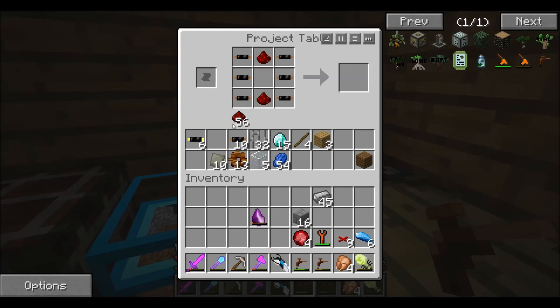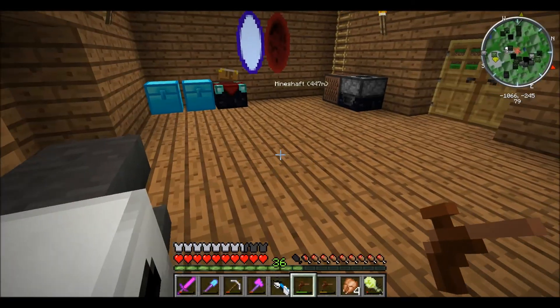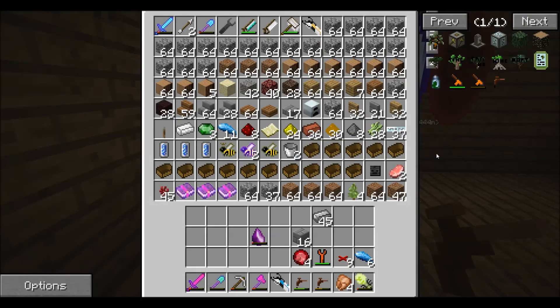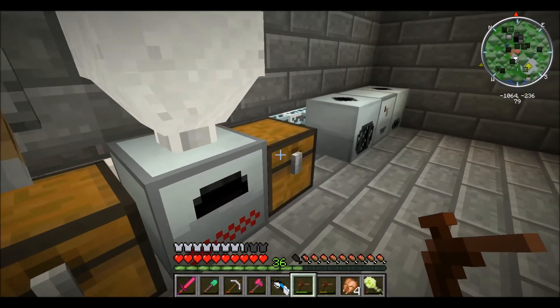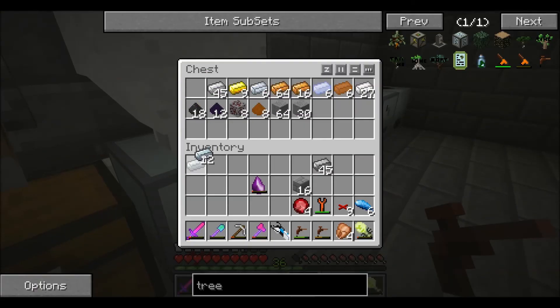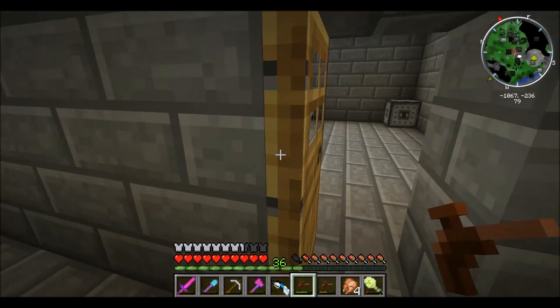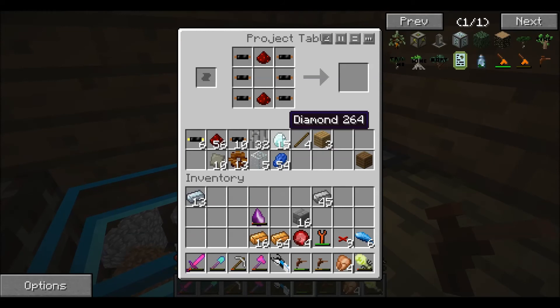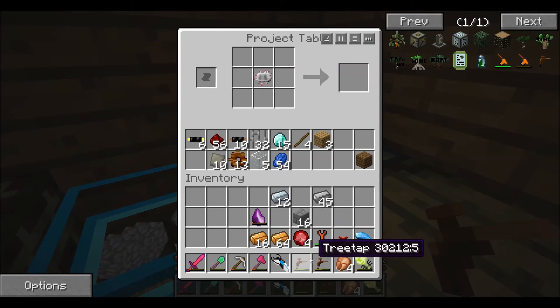Depending on how much refined iron we got - which is none. We gotta have refined iron here somewhere. Oh, here's the refined iron. I'm gonna put it in the project table. Electric tree tap - oh, now we're gonna need more steel since I'm wasting it. Oh well, it's worth it so I don't have to keep making these freaking tree taps.